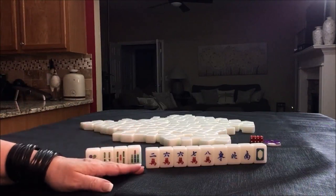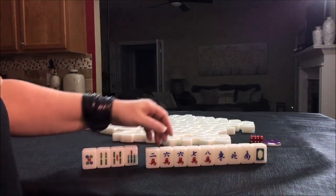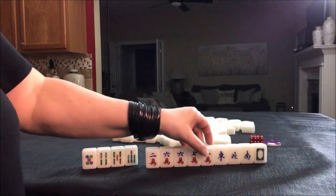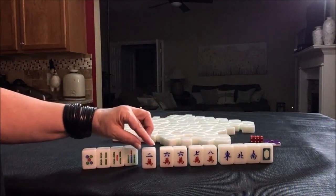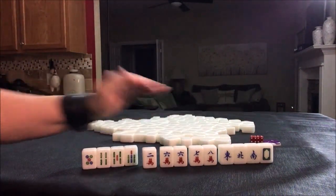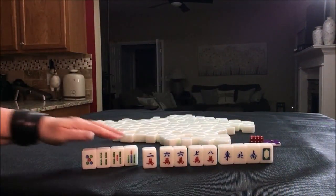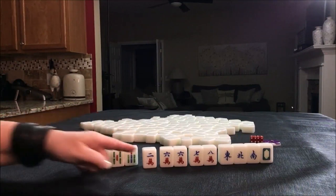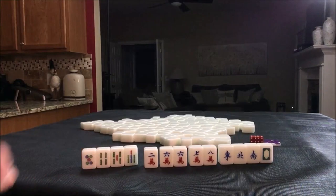We've got to get to a three-fawn hand, and a half flush is three fawn. The challenge will be here — we have a potential chow, a potential pung, an isolated two, and the single honor. So we would have to pair those up and draw in more cracks. Discarding these first would get us to a three-fawn minimum — half flush.